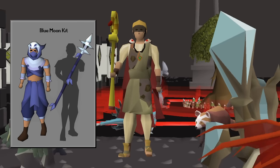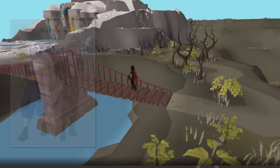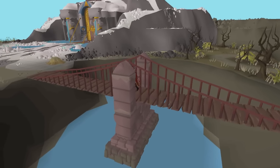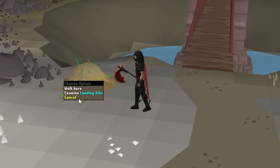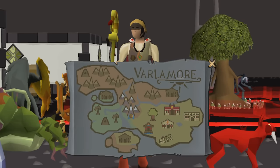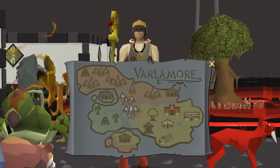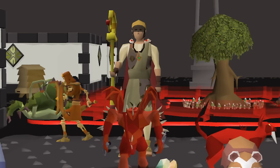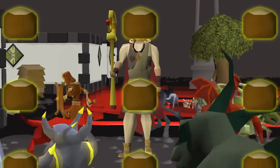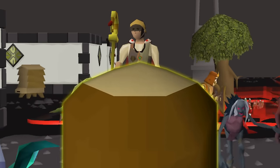Doing so will allow me to do every single clue step again. Getting to the moon's area takes too long without the quetzal teleportation unlocked, so I will be taking a detour to unlock all the quetzal flying spots to get around Varlamore easier. Building these quetzal spots requires new items called quetzal feed.